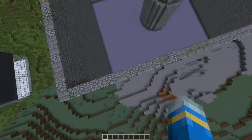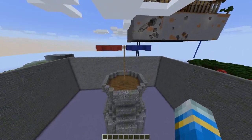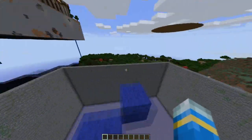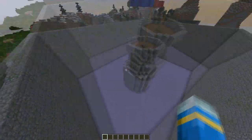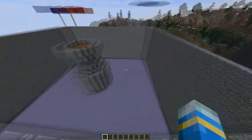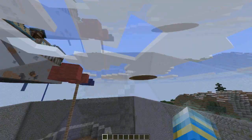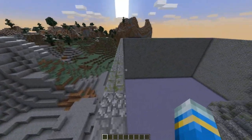Hey guys, welcome to another Bukkit plugin tutorial and today it's on the minigame War. This is made by Tommy Tony and it's one of my favorite minigames ever made because you can configure it a lot, which allowed me to make a minigame using this plugin called Grief Warfare where you've just got stacks of TNT and diamond armor with explosion protection — you could blow up all the surroundings and it would reset at the end.